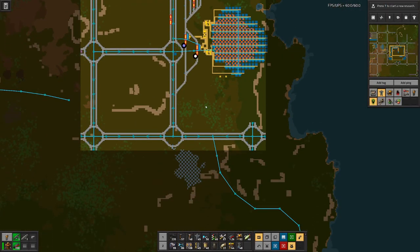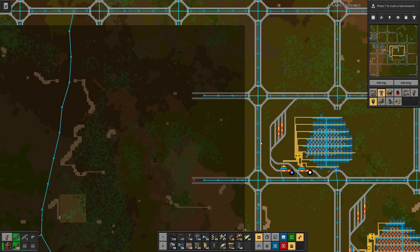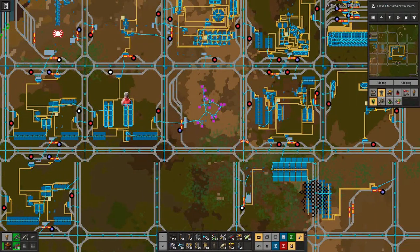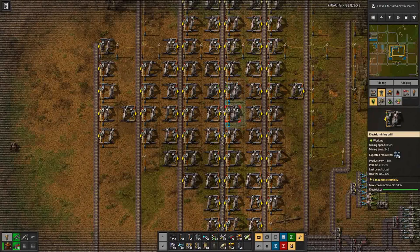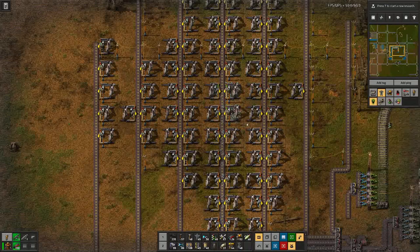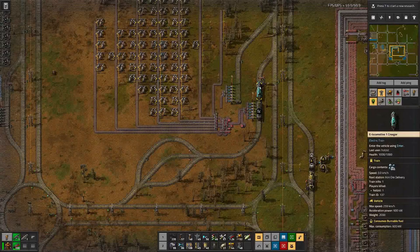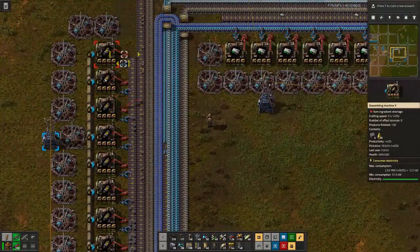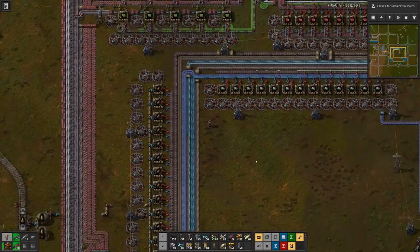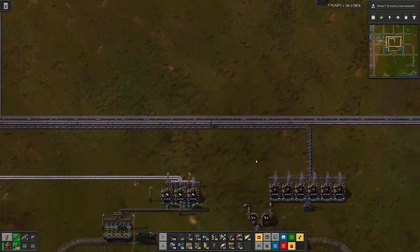Still looking good, but maybe we also want to look into hooking yet another iron patch into the system so we have more stations where we are actually loading things. This one up here — we have three miners that are still mining but all the rest is empty, so it will take quite a while until this train gets full.